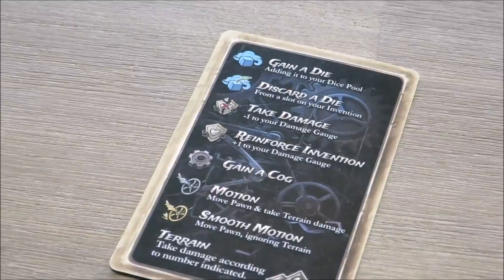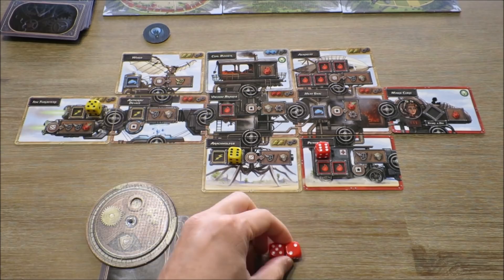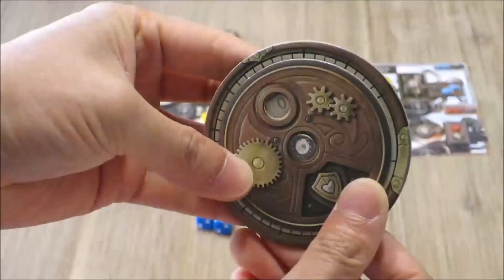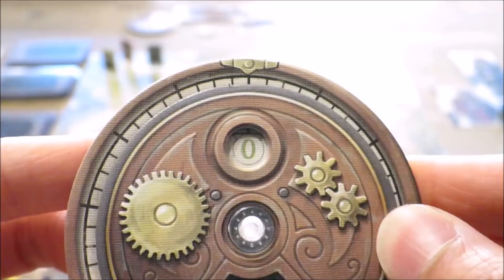Different machine parts have different effects, including gaining extra cogs, dice, shields, movement, and smooth movement effects. Players will have to balance optimising their engines and navigating any obstacles on the way, and minimising any vehicle damage as best as they can to gain the lead.